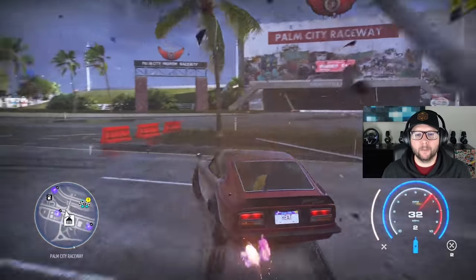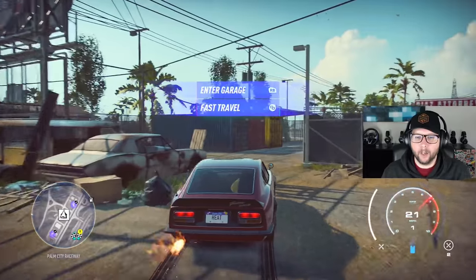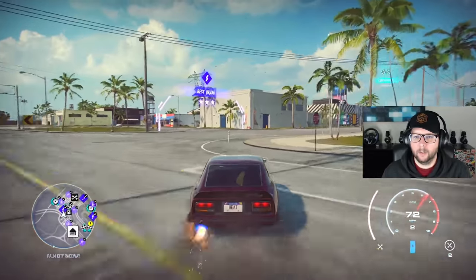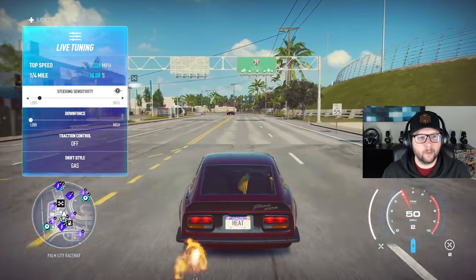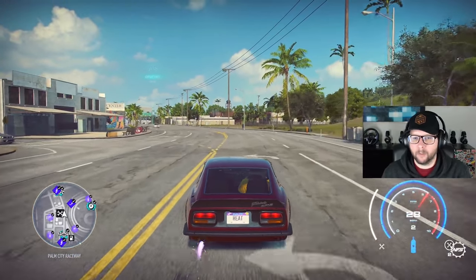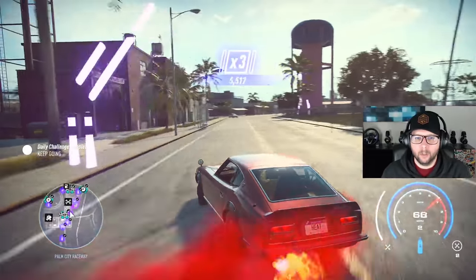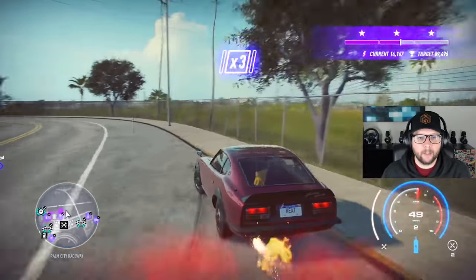I just realized I forgot something — we need tire smoke. There we go, much better. Oh my god, it's slidey! I did not expect that. Let's adjust these live tuning settings real quick: steering sensitivity up, downforce all the way down, drift style gas — always on my drift builds. This car wants to slide for sure — that is hard to control. That back end slides out crazy.